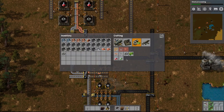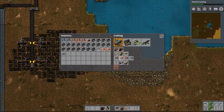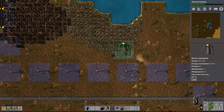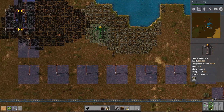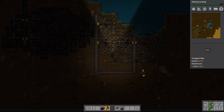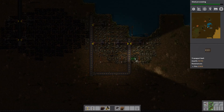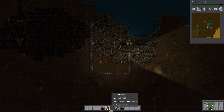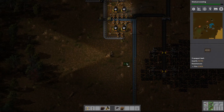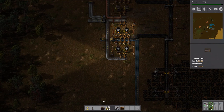Right now we need more furnaces, and for that I'm going to need some more stone. We're going to start constructing some mining drills and get some stone mining going. I set up a little automated station to gather raw stone so we can build some more furnaces. We built some more furnaces, and now we are going to expand this iron plate factory.